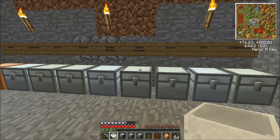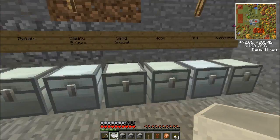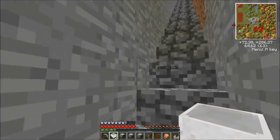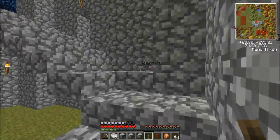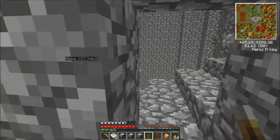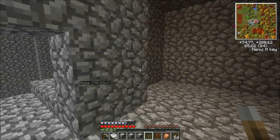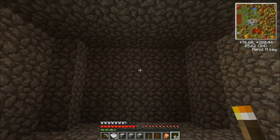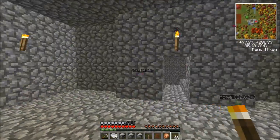We should have everything we need to begin this build except we are going to want a crap ton of redstone. We are also going to need some lead — it just so happens I have some lead right here. Let's head up to our thermal expansion room right here. This one that I created. Oh, this is dark in here — forgot to light up the inside. That should be good.